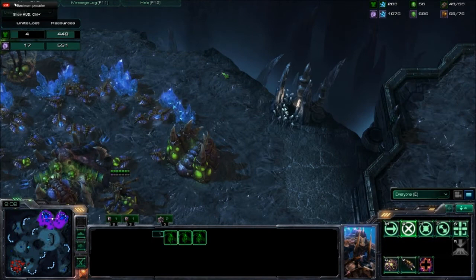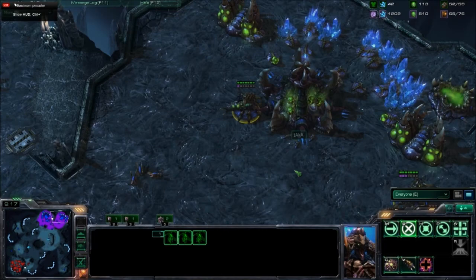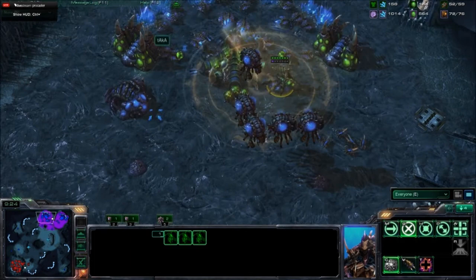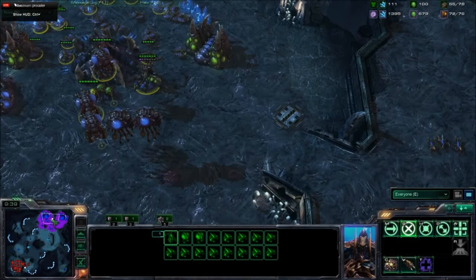The Hellions had the potential to do so much damage, but he just didn't micro them properly — instead of going for the Zerglings, he should have ignored them and gone straight for the drones, because John Dang has a ton of drones and not many units. Matthew Joe is going to scan to make sure the Hatchery is still there, and then respond by pushing out.